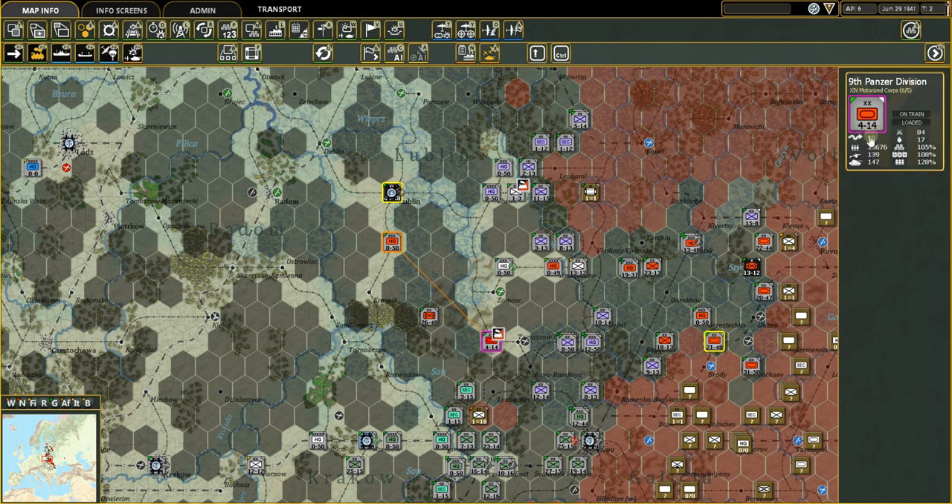You can go as far as strategic movement points allow, but keep in mind that also erodes how far a motorized or infantry unit can march afterward. You don't need to click a button to put a unit on the train, but you do need to click to take it off the train.